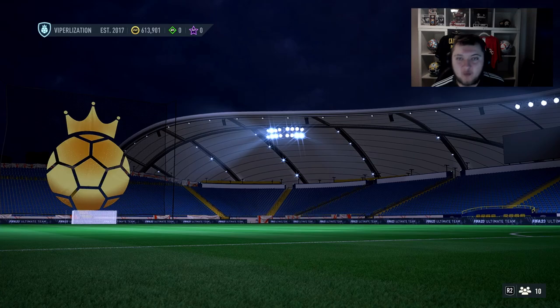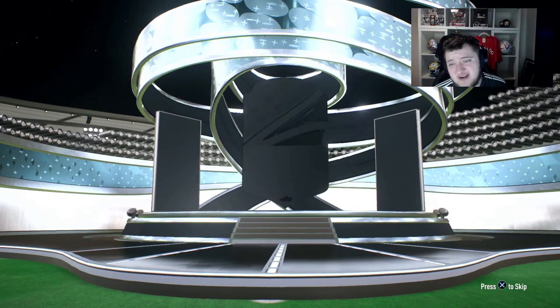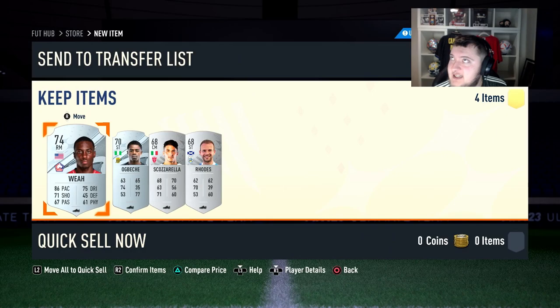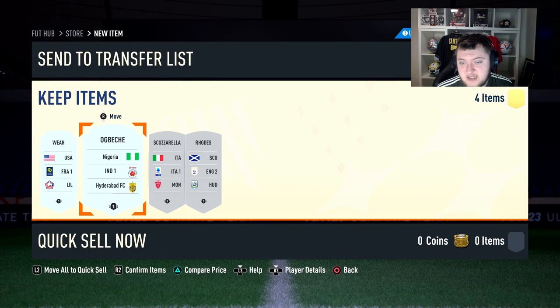After grinding the bronze winter upgrade, we got 24 packs overall - not the best but our coin balance is going back up. You're getting four players per pack so that's roughly 96 players total. Straight away we've got a Ligue 1 player worth 6k right now - insane. Cards like Ogbetchi and Jordan Roads we can pop into the gold common upgrade for silvers.